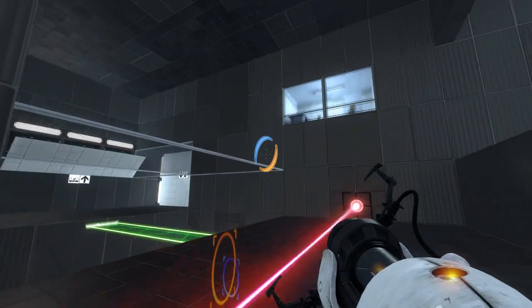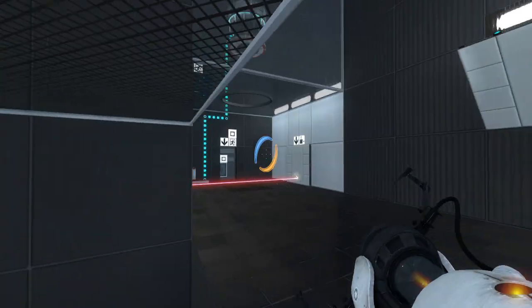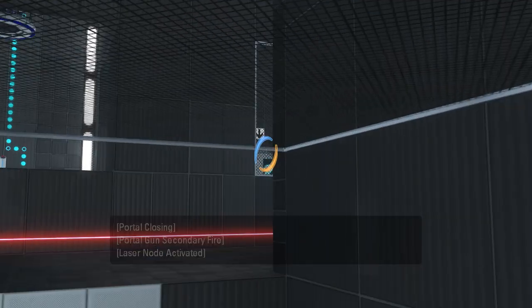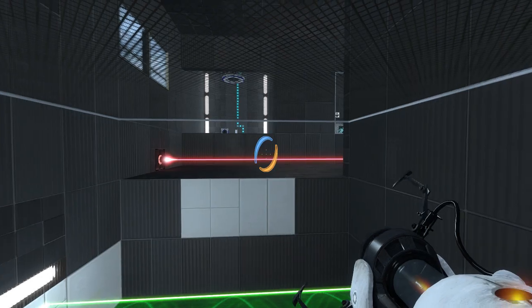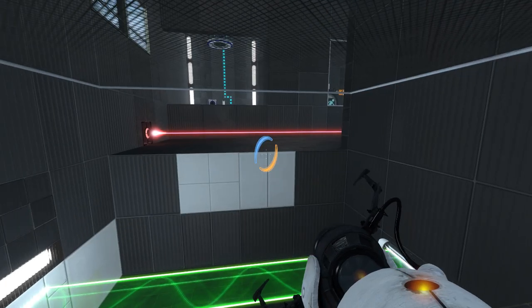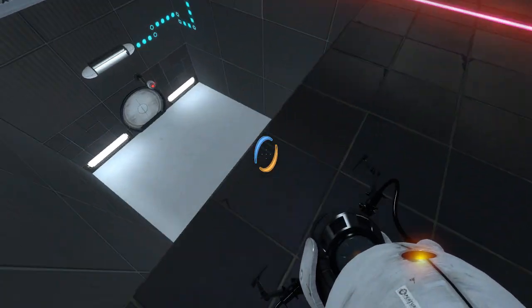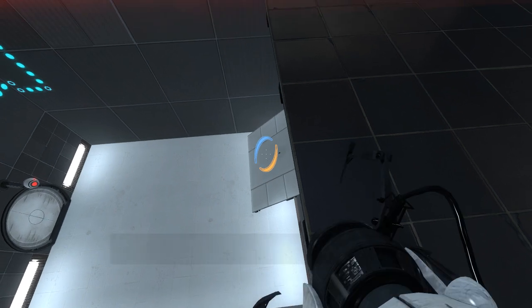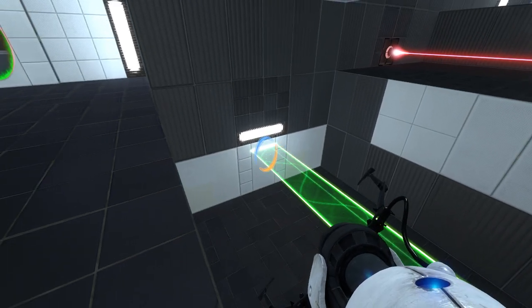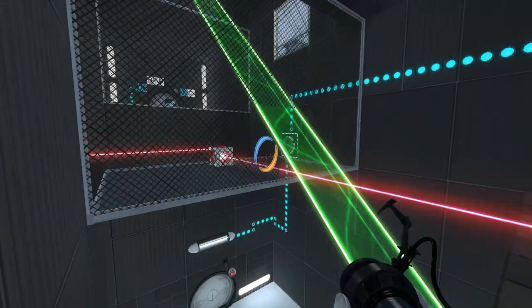There we go. Not sure how straight I can make this though. What do we want to do with that? That does not appear to have had any effects — oh, it is? Okay. Let's see what this does for us. This light bridge is off now. We can just put the portal in advance, I think. Or can we? Yeah, that's not helpful. That is not helpful.